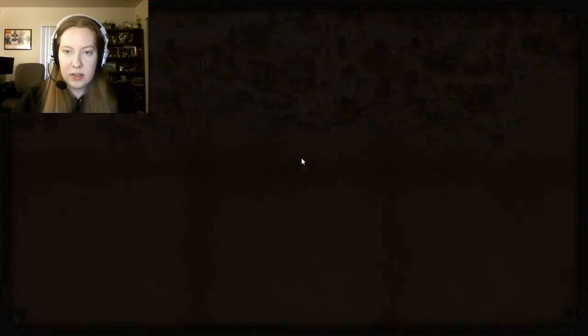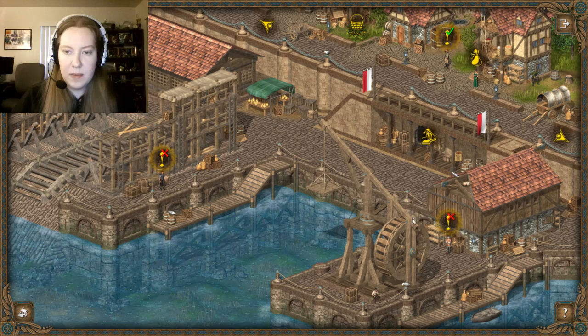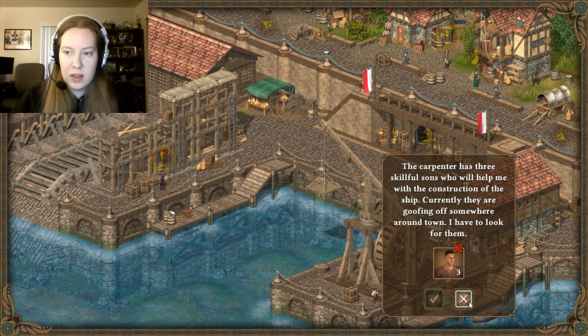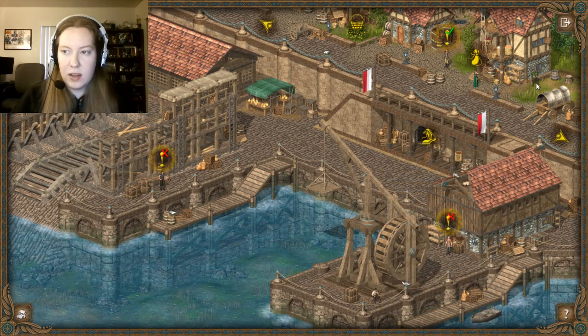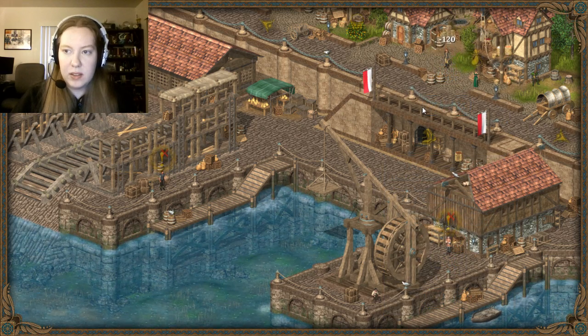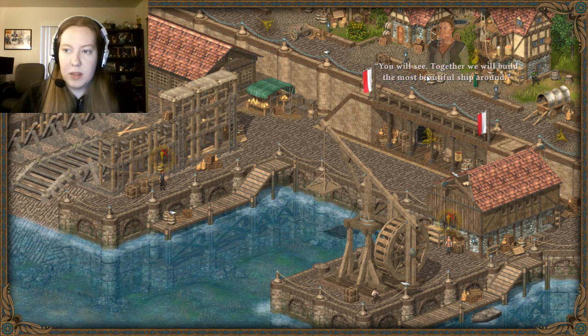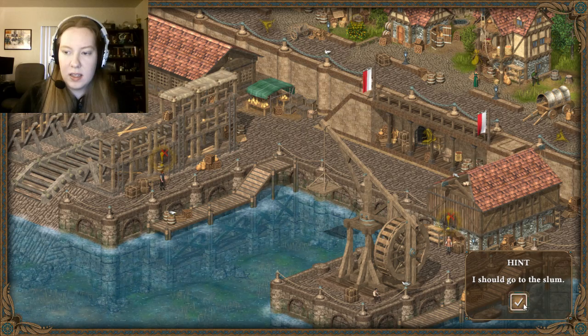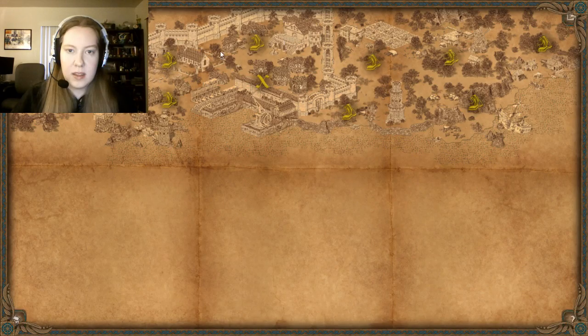Slum — right there. Docks. This should be the docks, yep. It has three skillful sons — we need to find them. But we have these, so we can buy the shipbuilder. Together we will build the most beautiful ship around. But we still need to find three sons. Should go to the slum. I was just there, pretty sure.